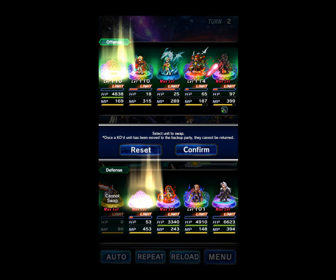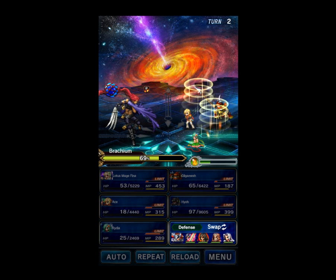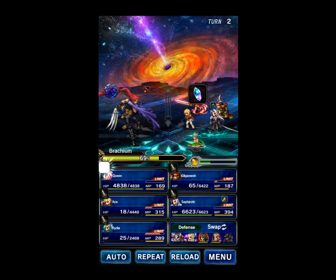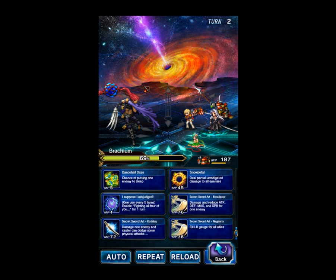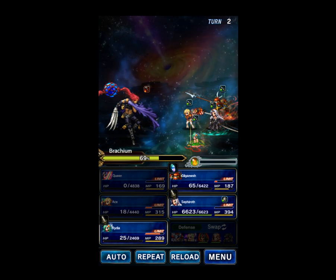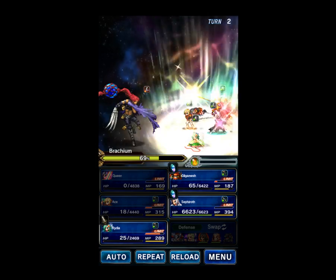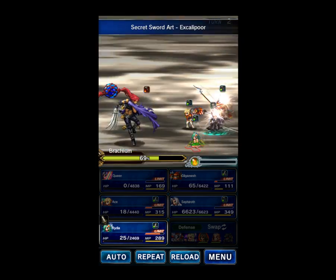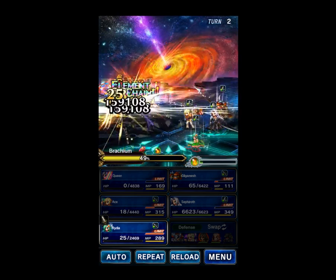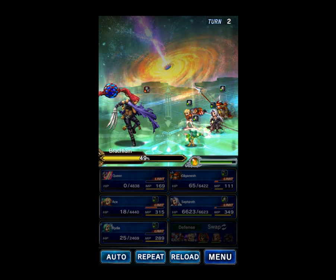We're going to get Fina in and hide Hyo because we don't want him in for the next part. Queen is going to summon an Eidolon. Gilgamesh is going to Excalipur. That's Howling Moon with Ace, giving us a little bit of an attack buff on Sephiroth because he's not quite as good as Hyo. I'm going to chain these two, and this should fill Rydia's esper gauge — it did. So Rydia is going to fill up the esper gauge a little bit at least.